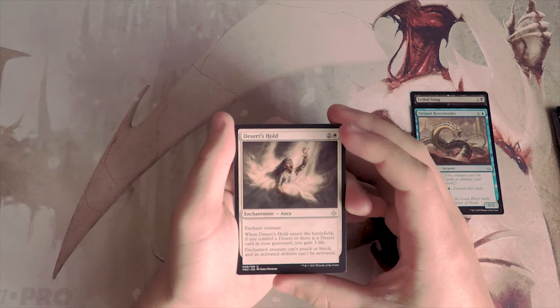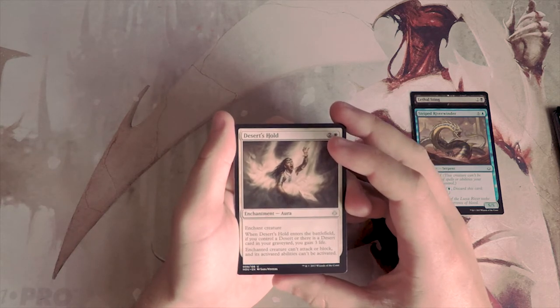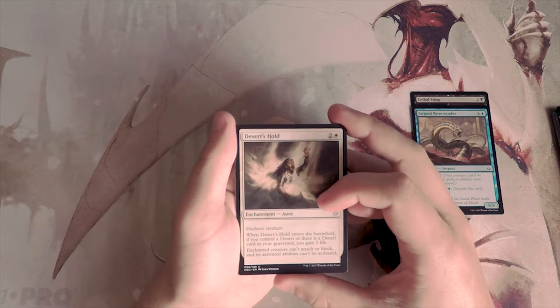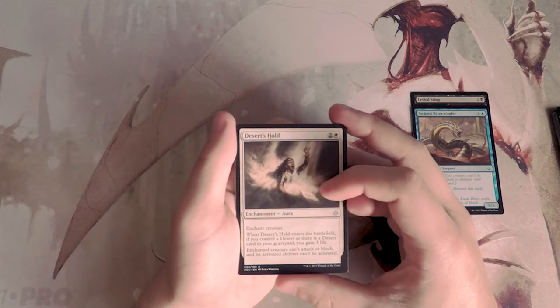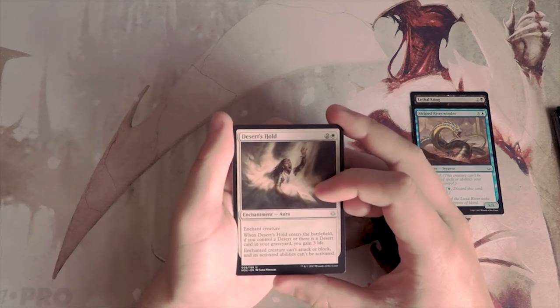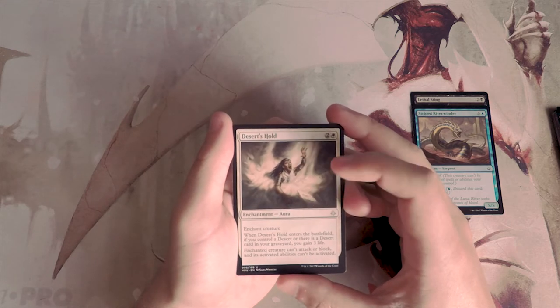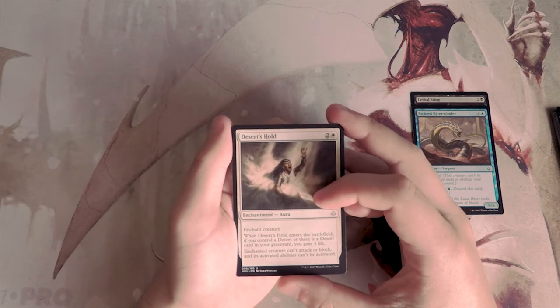Desert's Hold is two and a white enchantment. Enchant creature — when this enters the battlefield, if you control a desert or there is a desert in your graveyard, you gain three life. The enchanted creature can't attack or block and its activated abilities can't be activated. This is great white removal — as I've mentioned in other Crack a Packs, blue and white tend to have enchantment-based removal, and this is a perfect example. You don't need the desert to make it good.